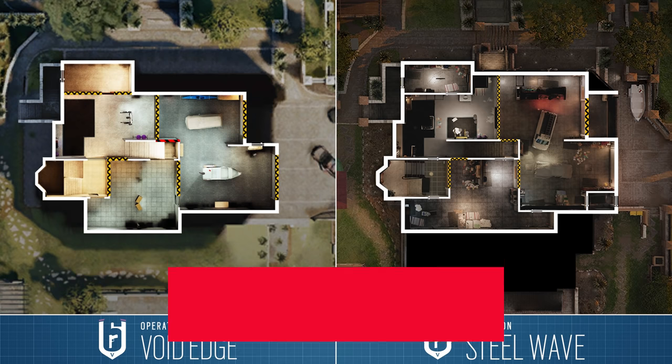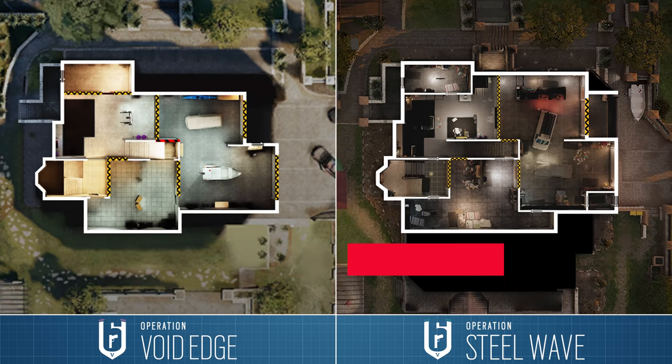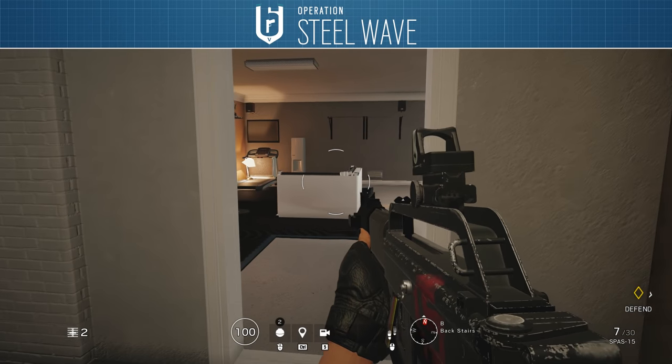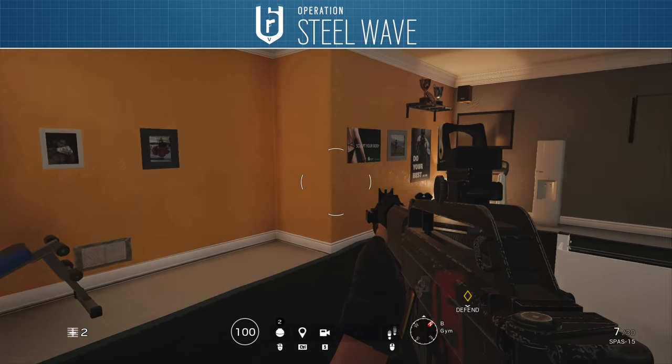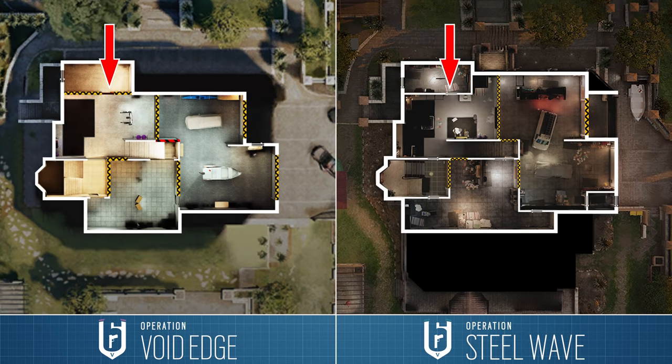And that is the first floor done — onto the basement. In terms of the overall footprint, this is probably the least changed area on the whole map. The only changes are that the gym and garage have been extended to the north by about a metre or so, and on the south side there are two little expansions, one west and one east. Even though the basement can feel very new and confusing when you play it at first, it is so much more similar to the old version of house than you would think, and this feeling comes mostly from the rearranging of internal props and changing of some of the walls. Starting in the north-west, the walls of the depot are now solid.